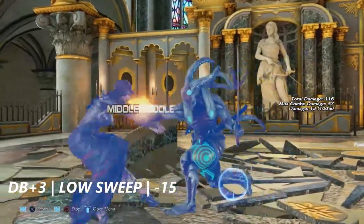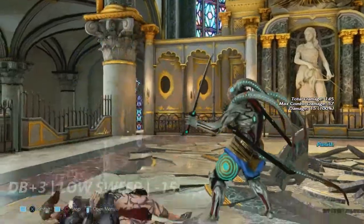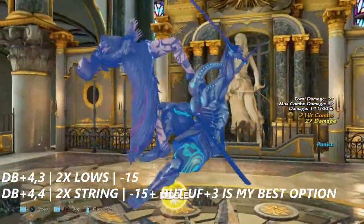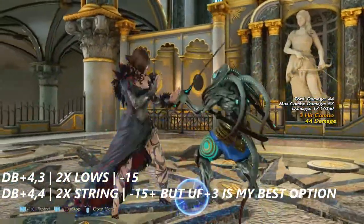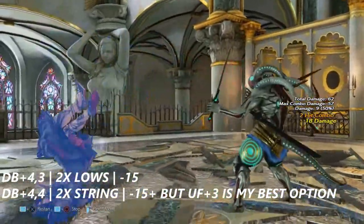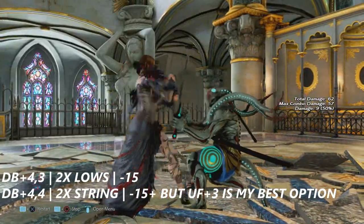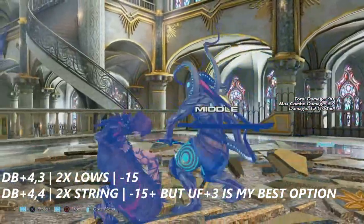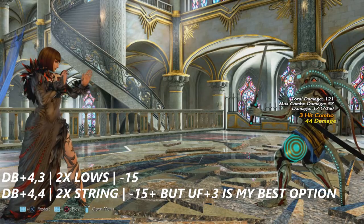Down back+4 into 3 and down back+4 into 4 are a set of two-hit strings. Down back+4 into 3 is two mids — it's negative 15 on block. Down back+4 into 4 is a two-hit string that ends in a mid. However, in my footage, up 4+3 was the best option and you even have to dash that in.